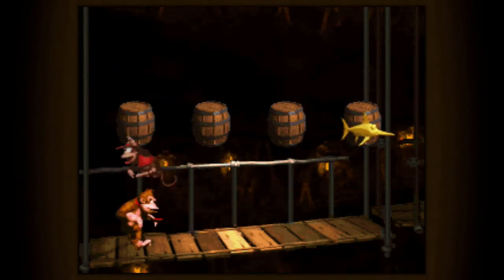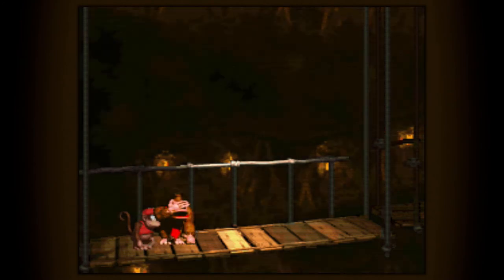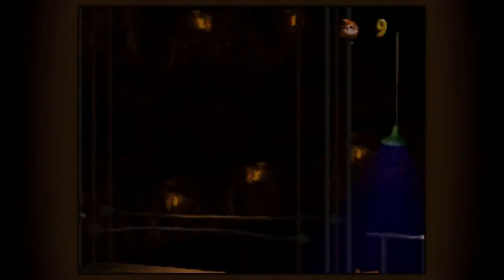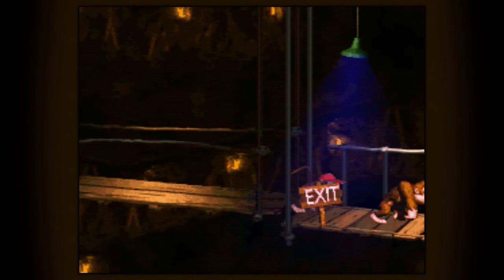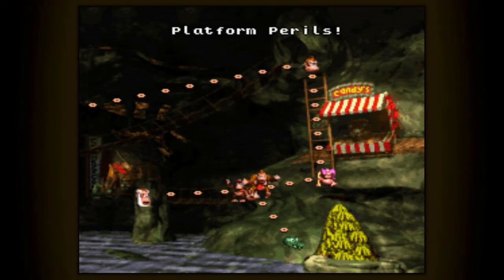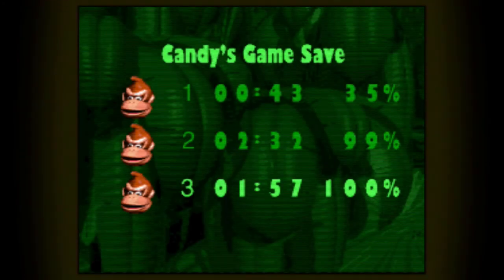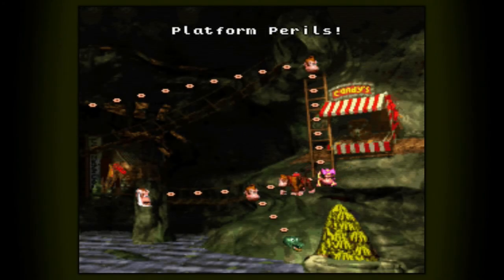We're right before the boss. Now we can just get out of here, go to the Candy save point. Look at that — 100%! And we still have two boss fights left because we got everything.